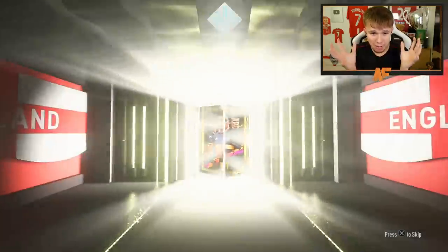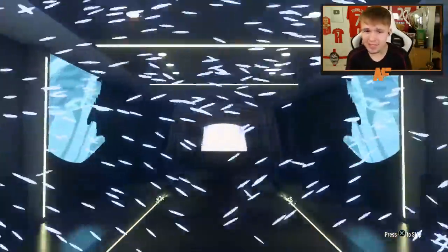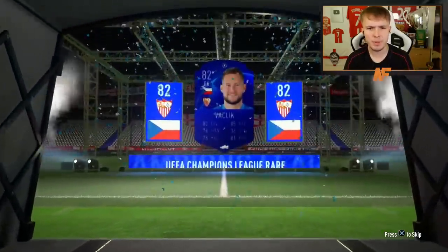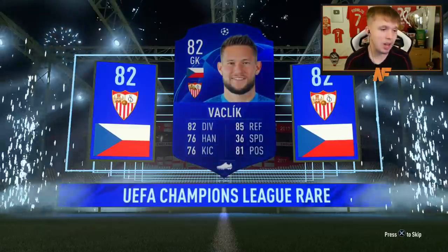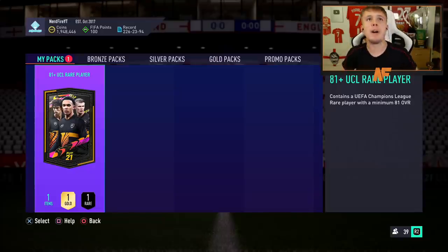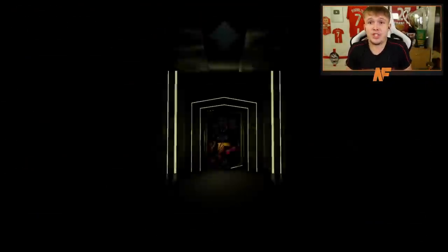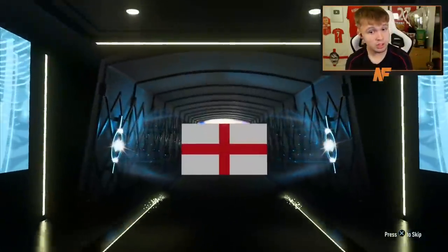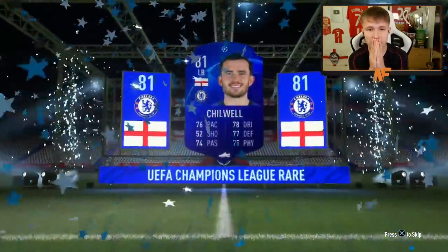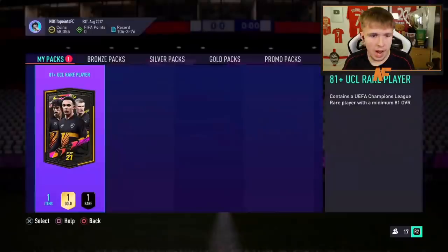Pack four - no walkout, 85 or below. Is that 82? 83 maybe - probably Pavlenka or similar. Pack five - come on, give us something to cheer about. Maybe a walkout? No, capture an 85. England left back - that's 81 isn't it, 81 rated. That really wasn't great at all - my account done with five, all very disappointing.